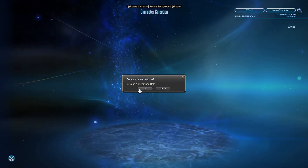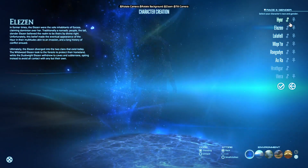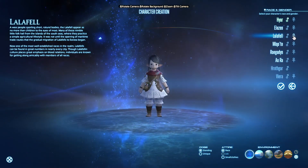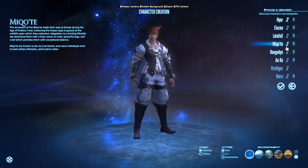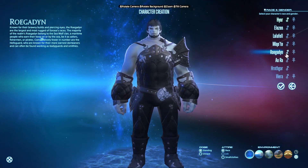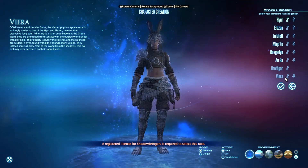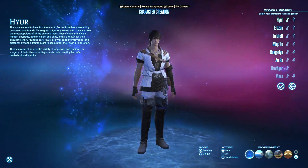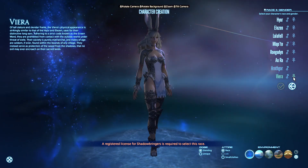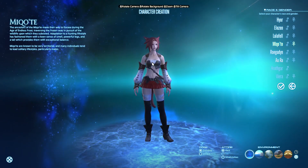When you go to make a new character, there are a few different options. You can choose to be a human, male or female, a taller human, a short person, a cat girl, a big ogre guy, or a werewolf. You can also be a rabbit girl, except you can't actually be the rabbit girl unless you pay money. As a free account, we can make a cat girl.